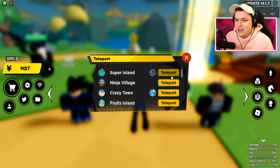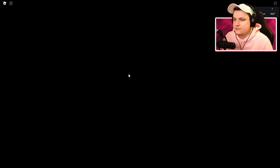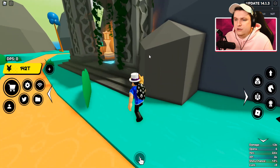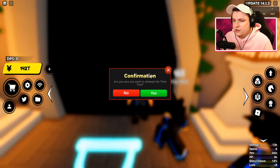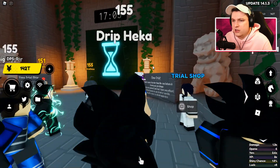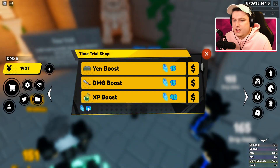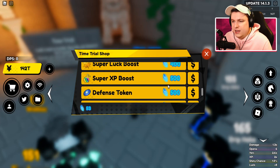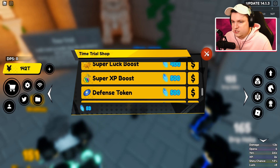I don't know if I should spend my tokens on anything. I don't have any extra collection units. I know those are actually very useful for time trials because that way you can get yourself a lot of money. But I have 53 of these now. I can get myself an XP boost or lock boost, but I kind of probably want to save for a defense token.